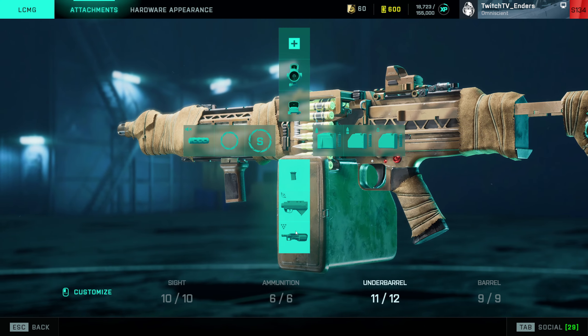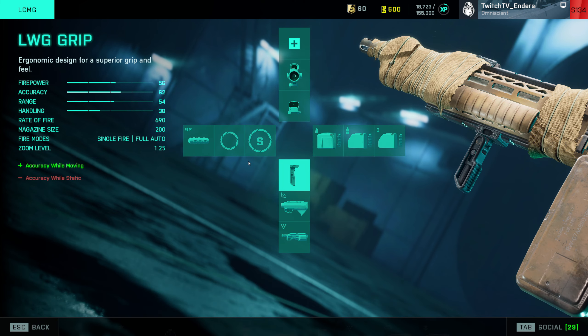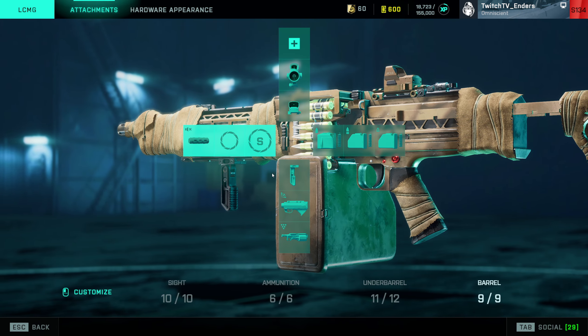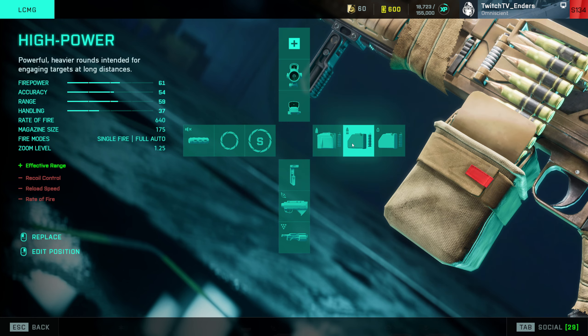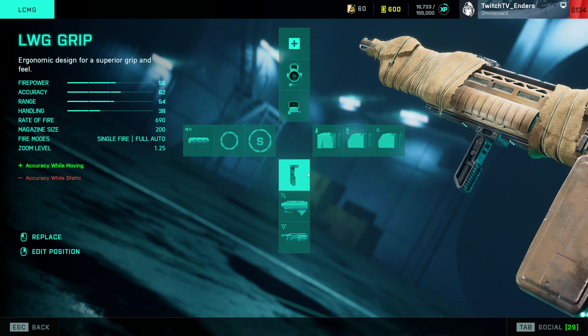Moving on to LMGs — this category is very effective. I'll make an on-the-fly change since I've been using the Advances mostly. For this first LMG: Short Barrel, LWG Grip, and Standard Issue Extended. Standard Issue Extended actually has a faster time-to-kill than High Power and Close Combat rounds, so definitely use that.